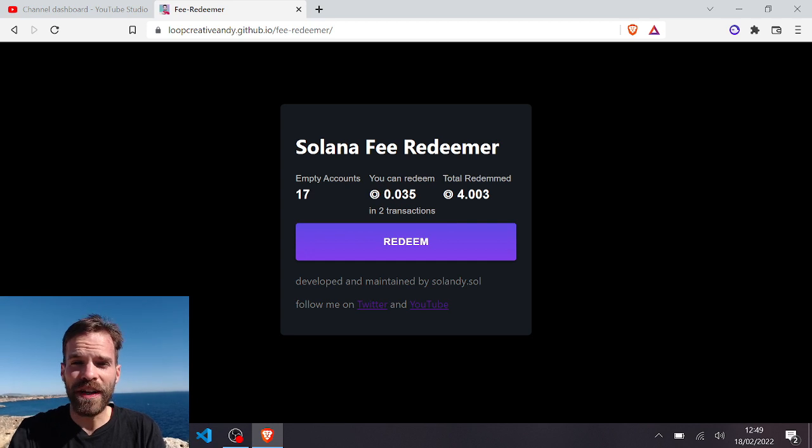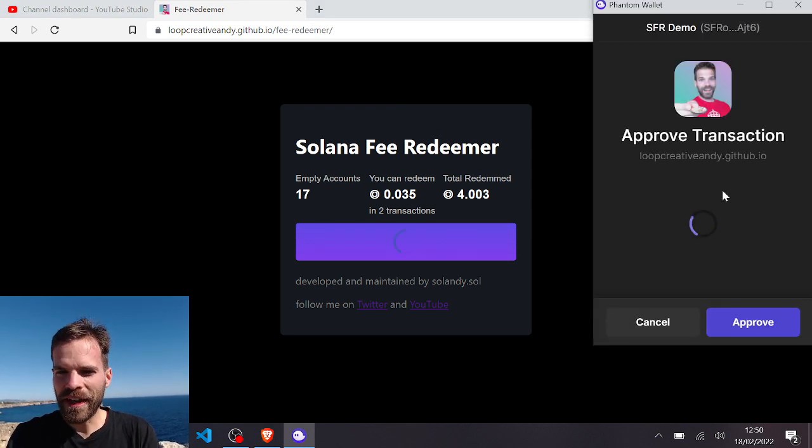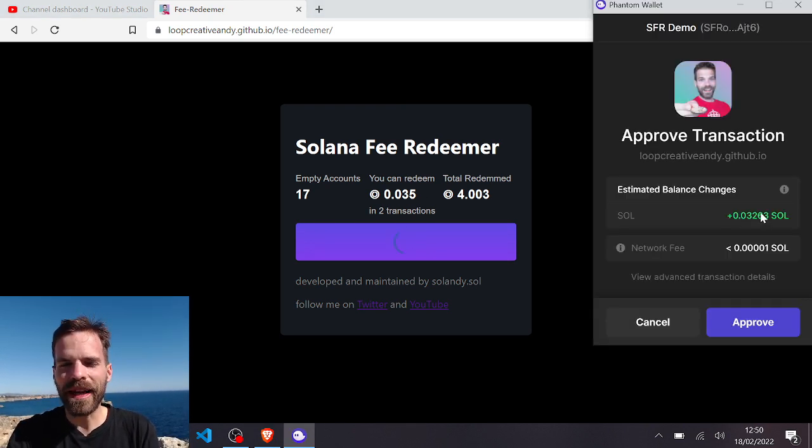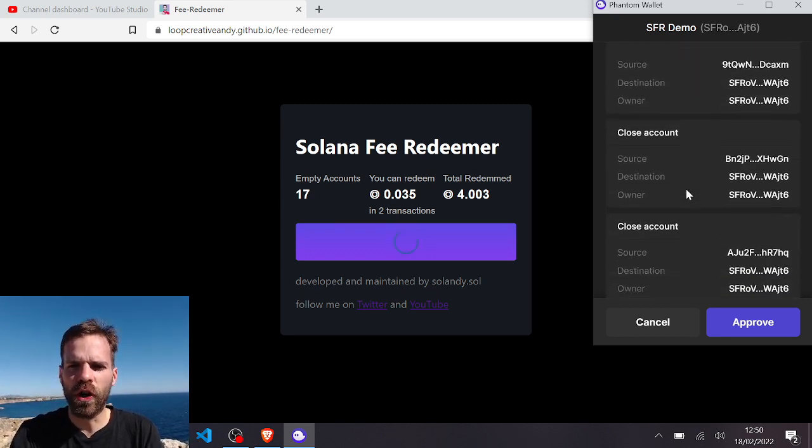Don't worry if you can't redeem it all in one transaction — it already tells me I need two transactions. Currently the maximum is 16 token accounts per transaction, so as soon as I have 17 I need two transactions. Just click 'Redeem' and you'll see that it processes the maximum it can handle in one transaction.